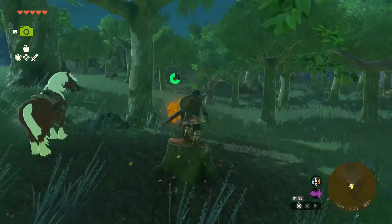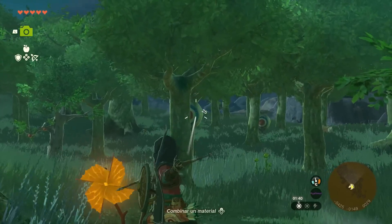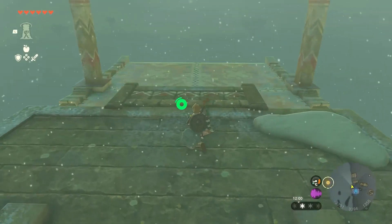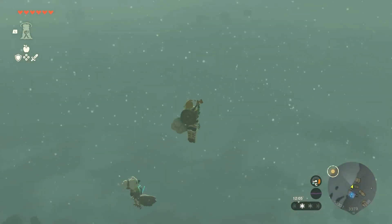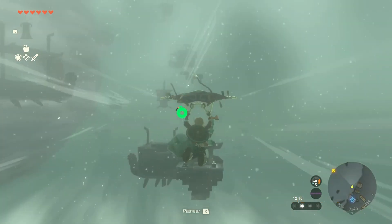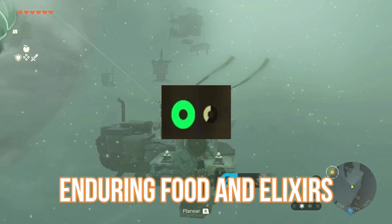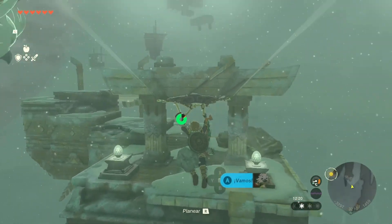Welcome to our guide for Zelda: Tears of the Kingdom. Stamina is a very valuable resource, and even if your stamina is maxed out to 2 or 3 rings, you may find yourself needing more. In this video, we'll cover stamina elixir recipes and stamina food recipes. Energizing food and elixirs will restore your stamina, replenishing your stamina rings up to its max. Enduring food and elixirs will add additional yellow rings. Whether you need a quick boost or want to raise your stamina beyond the limit, we've got you covered.